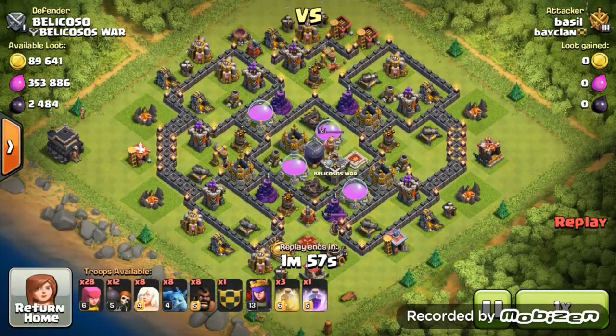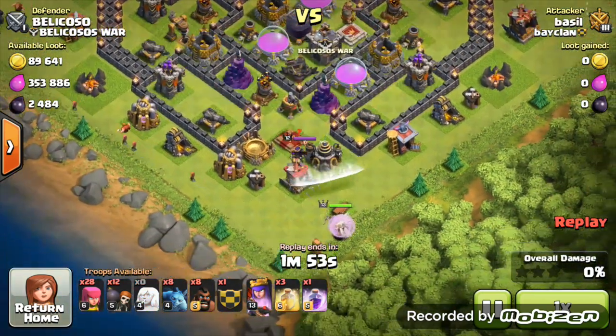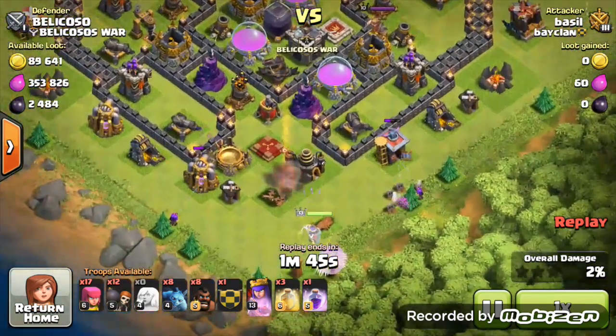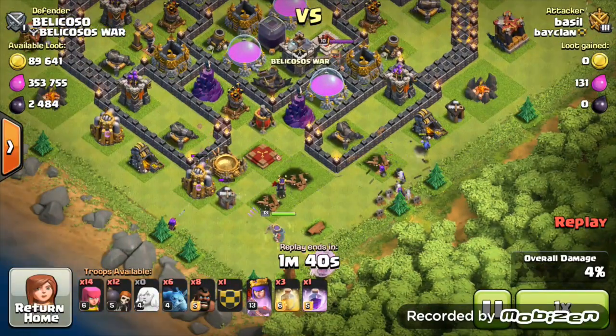As we get into the raid here, the first attack is from Barzil using this strategy. He's brought 3 heals instead of a jump spell. Starting off here, he puts the queen down in the corners — that's your main place, just put it in the corners — and all 8 healers are behind the queen.